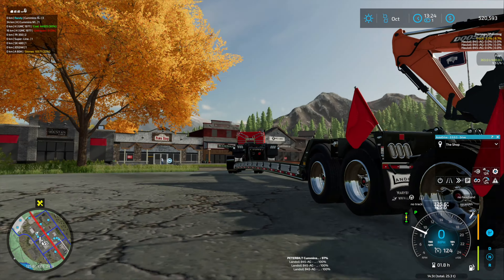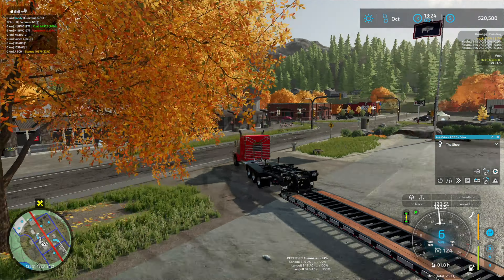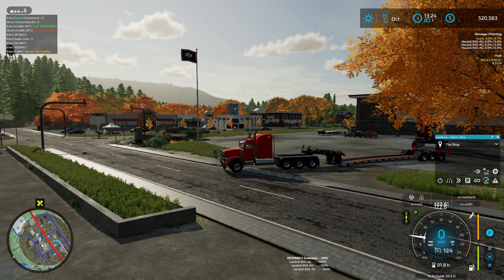Now we got our third axle on the back there, which actually appears to lift it off the ground so that middle axle is no longer rolling. Is there a way to adjust that at all? Apparently that is adjustable.